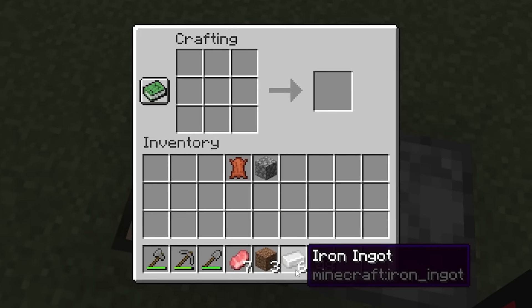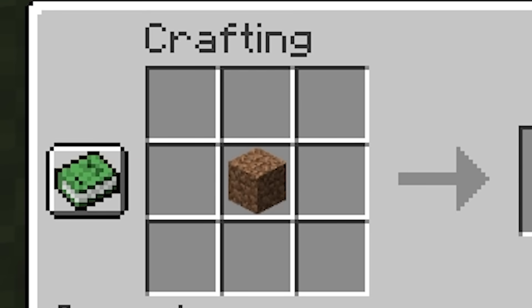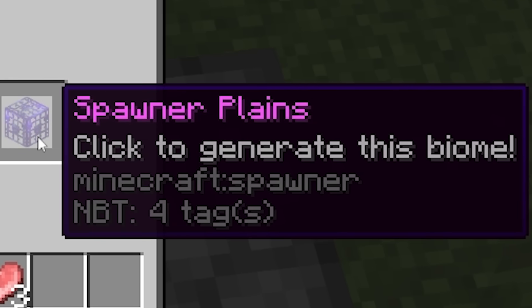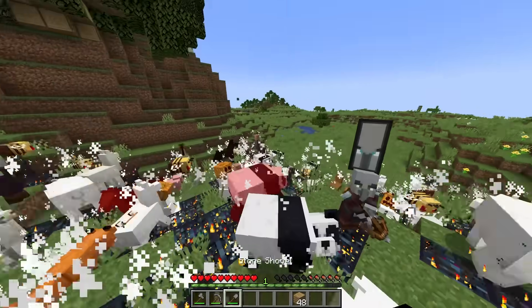Here we go. First things first, we're actually gonna change these iron ingots into iron bars. Bang! And now we have all the items. We're gonna actually have one dirt in the middle. Yeah, this is kind of a weird start to a craft. And then we're gonna have iron bars on the sides with pork chop on the corners. Click to generate this biome. This is the custom biome!